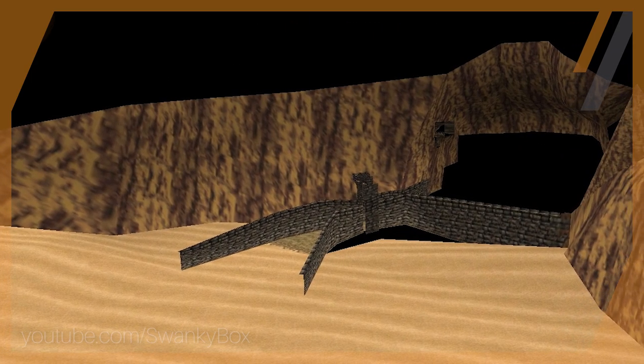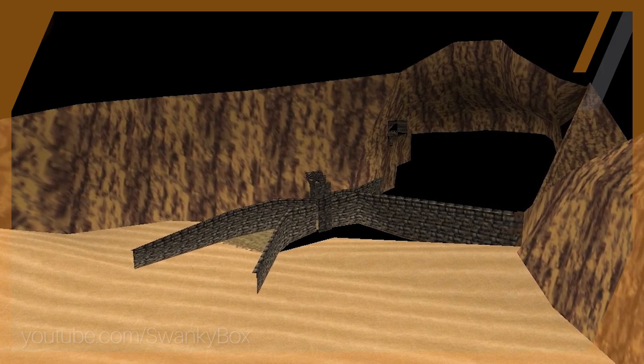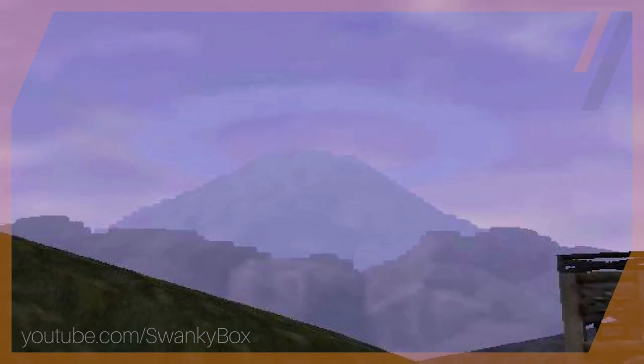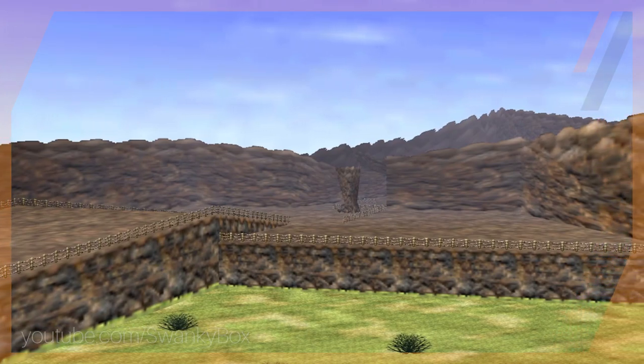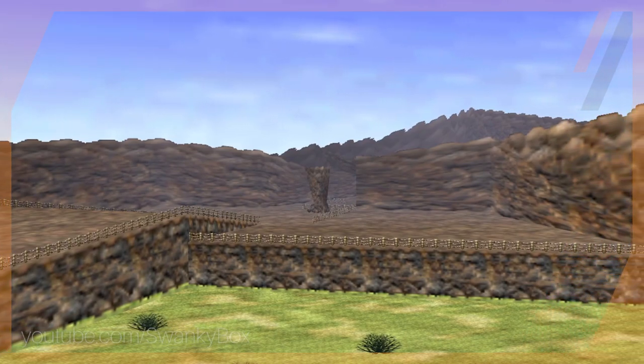In lots of games — Ocarina of Time included — when you're on a map and looking at a different part of the world, they often make a mini diorama or representation of that area, so you can see it and know you're heading there.